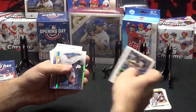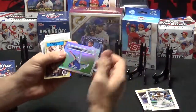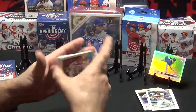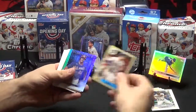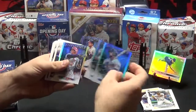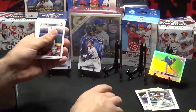Brian Hayes, Jacob Stallings, there's a Freddie Freeman — stars of the MLB. Nate Pearson in a rainbow foil, Alex Bregman, 87, Juan Soto Star, Byron Buxton, Javi Baez, Yachty Molina, Mark McGuire.